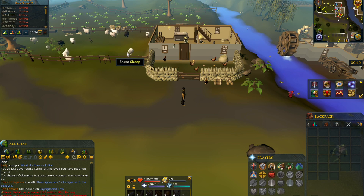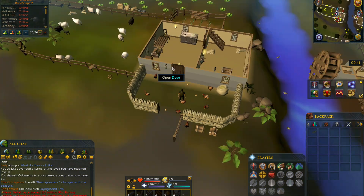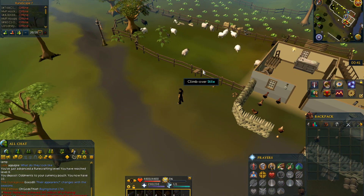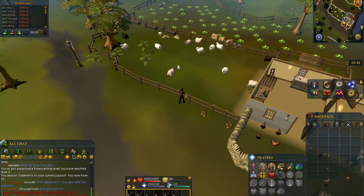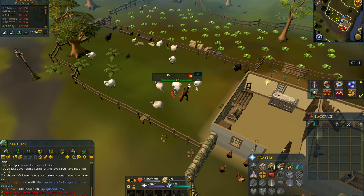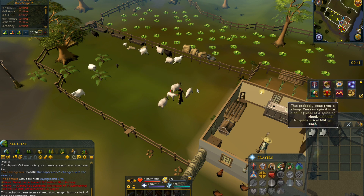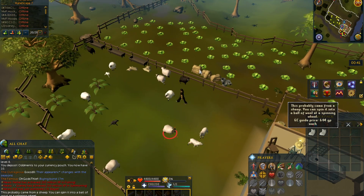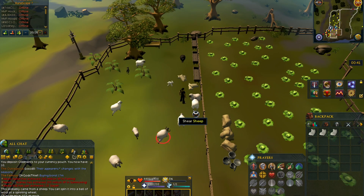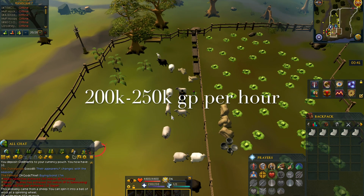This method involves shearing balls of wool from sheep. A few people in the comments said this was a good method so I'm going to try it out. Climb over the fence and shear the sheep — there are rams and sheep both here. Each piece of wool is worth 600gp, and you can fill an inventory of 28, so you'll make roughly 19k profit per inventory. An inventory takes four to five minutes, so overall this method makes you 200 to 250k gp per hour.